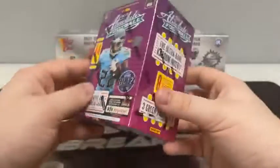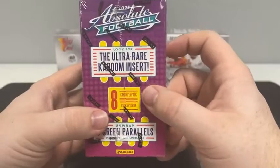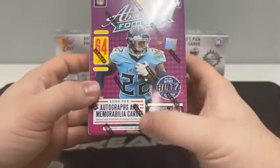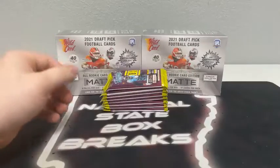We'll start here with the Absolute Blaster — 64 cards total. We should see three green parallels, that's per box on average. We're always keeping an eye out for the ultra rare Kaboom inserts. We can also see autographs, and we've seen many MIM cards out of these Absolute Blasters. Chances of a MIM card is pretty good. Pulled a couple autos, but they're more rare than a MIM card.